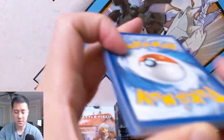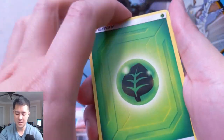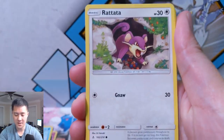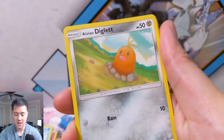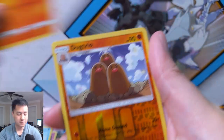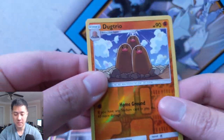Still looking for our first Unbroken Bonds hit. We have a Grass Energy, Chip-Chip Ice Axe, Tyrogue, Janine, Rattata coming out of the hole, Goldeen, Alolan Diglett, Slowpoke in the bath, Litten, a Dugtrio for the reverse, and then an Arbok that is like super plain.